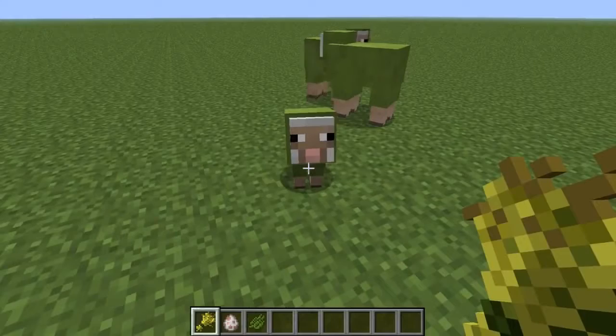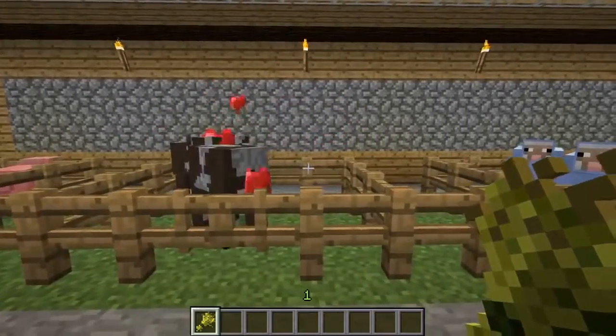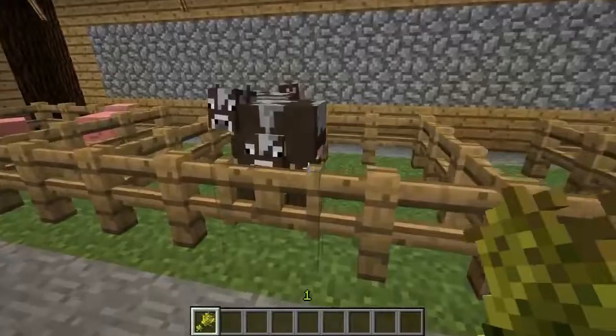Now if you breed the two sheep with the coloured dye they will produce a baby with that coloured wool. It was a bit of a pain getting coloured wool in the old version of Minecraft. That is my explanation of the new feature being added in 1.2.3.